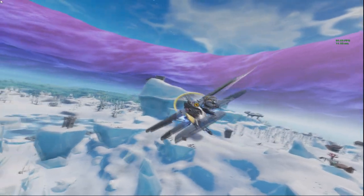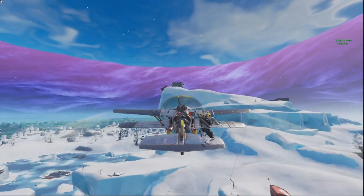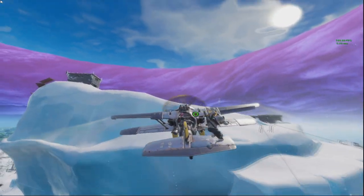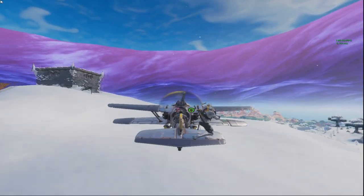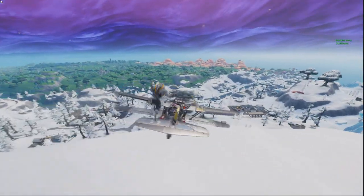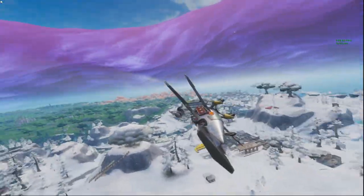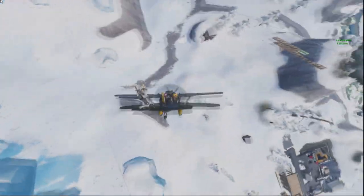Season 7 has literally just dropped guys and I've already found a brand new way on how you can actually wall breach while using these planes. It's a really awesome glitch — you can do this in a few areas. The method is basically you nosedive down into a gap where the plane just about fits, and if you go in nosedive fast it's just gonna breach you straight underneath the map.